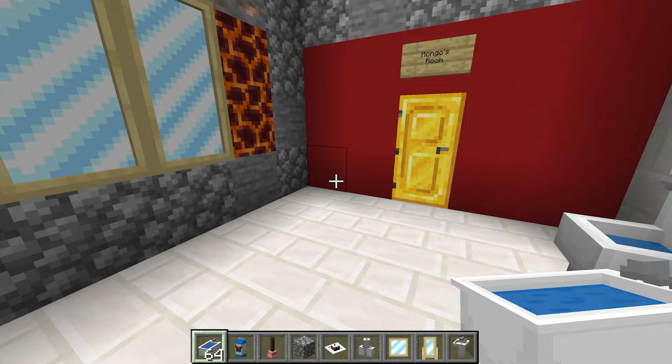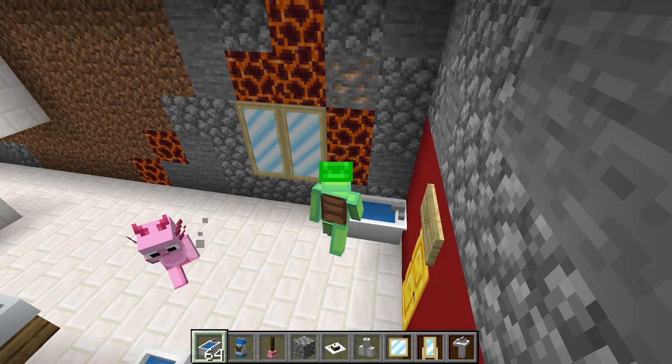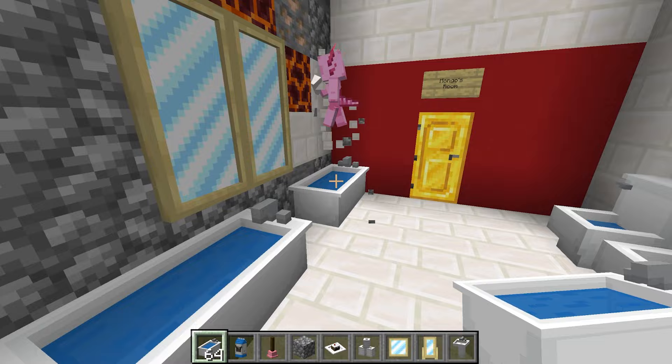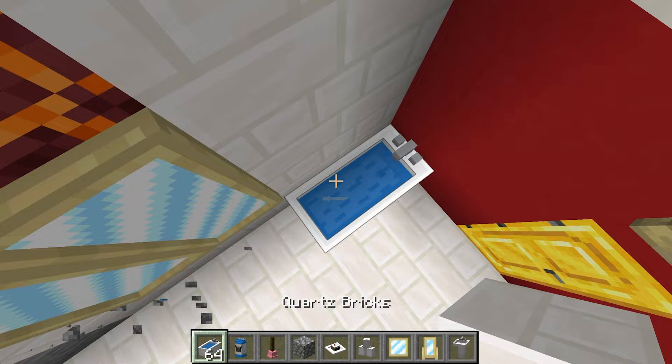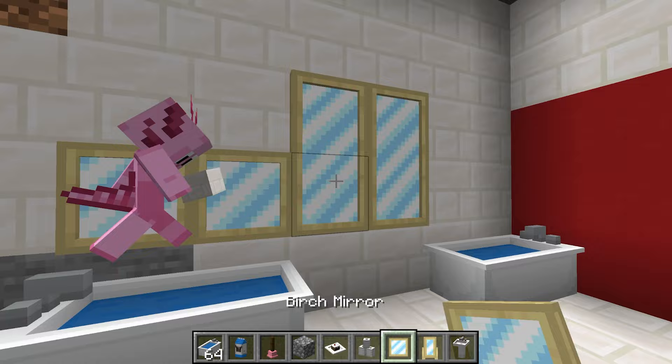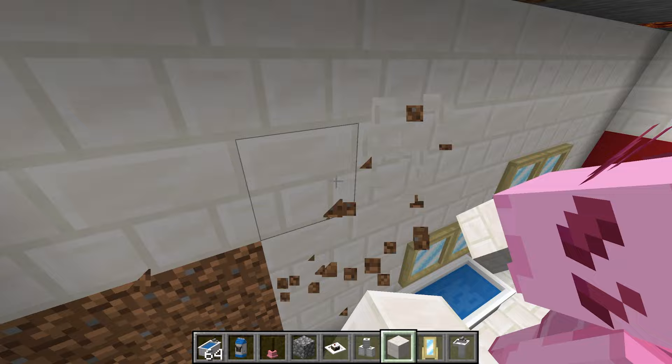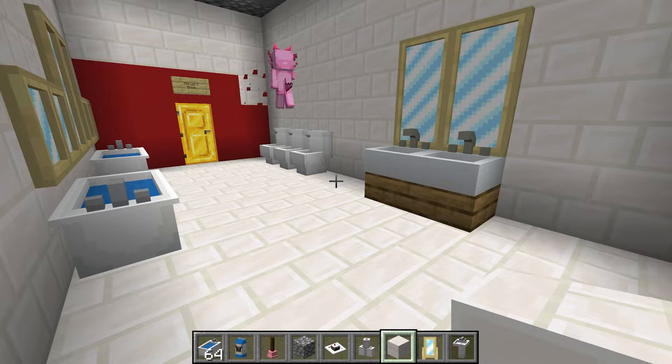I'm gonna add one right over here. I've never taken a bath before — how is that different from swimming? Well, because you don't have to swim; you can just sit in the tub. As a matter of fact, I'm gonna add two tubs so you can have one too, Axie! I feel like there should be mud in it though. Muddy tubs? Oh no — that would be a bad idea, Axie, because then you would get super dirty.